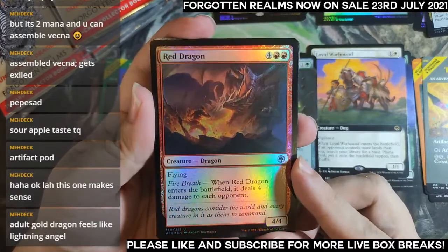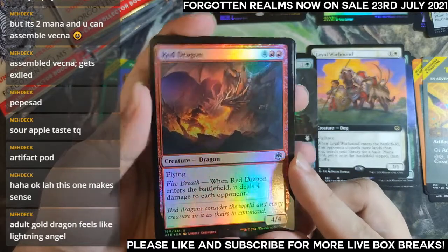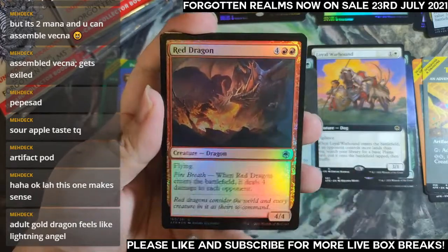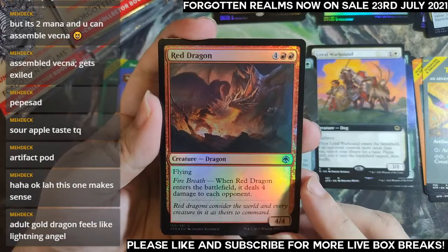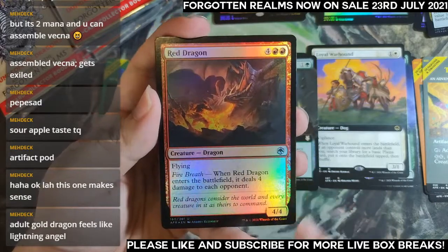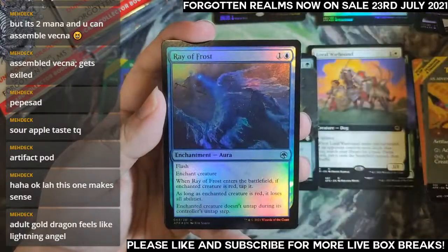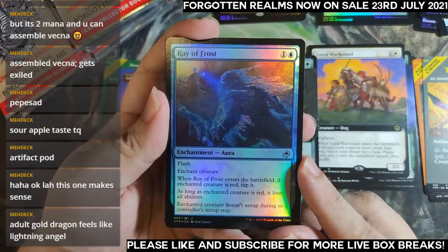At Core Set 2021 they did make uncommon borderless cards but upshifted them to rare just to reflect the rarity. These ones maintain uncommon and you do see them quite often, but I don't feel they're particularly strong for constructed. Red Dragon: four damage to each opponent can end games. The borderless ones look amazing. Ray of Frost — just some blue removal.